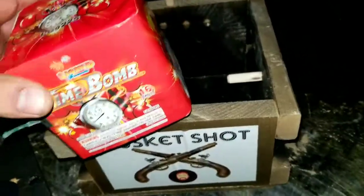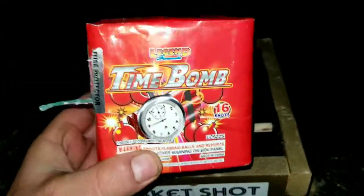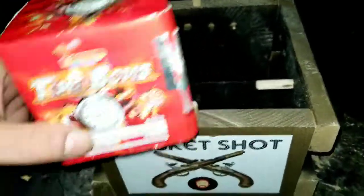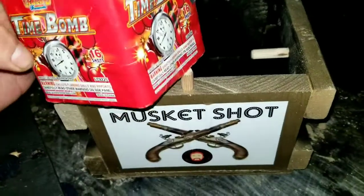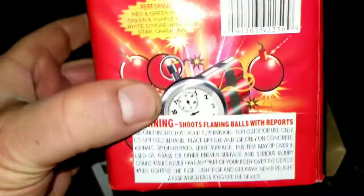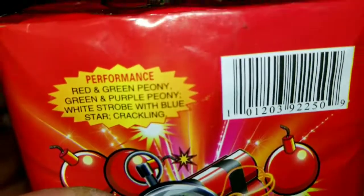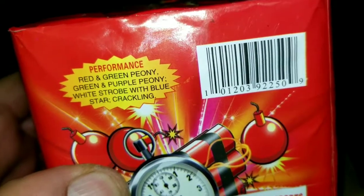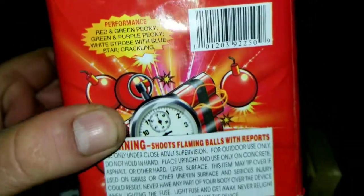I've done these before on my channel — I just love these cakes. They're pretty quick, 16 shots. On the description it reads: red and green peony, green and purple peony, white strobe with blue star crackling.